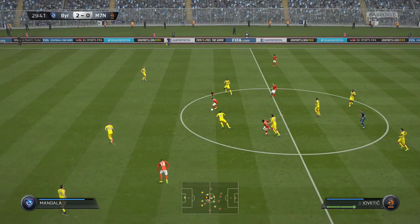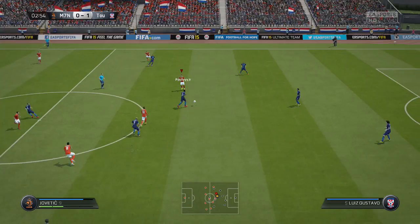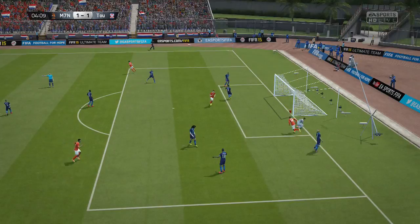His dribbling combined with his four-star skill moves is absolutely fantastic — it feels so fluid to dribble with him. He's got decent strength, and his shooting is perfectly fine. Finesse shots are pretty good, as are long shots outside the box. Inside the box, if you can cut inside and beat the keeper it's really easy. His heading seems very strong as well, although I couldn't get many crosses to him — I think I scored one header.